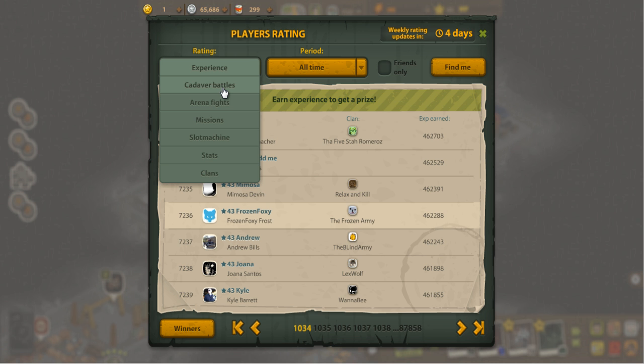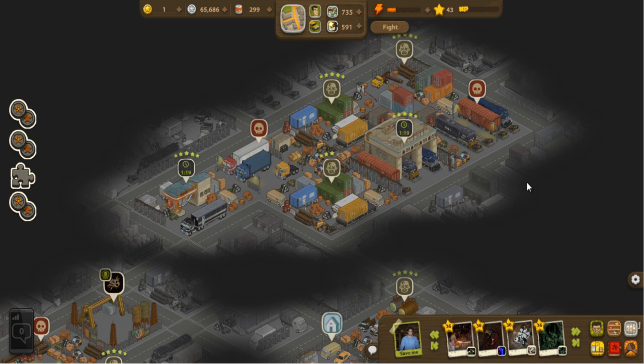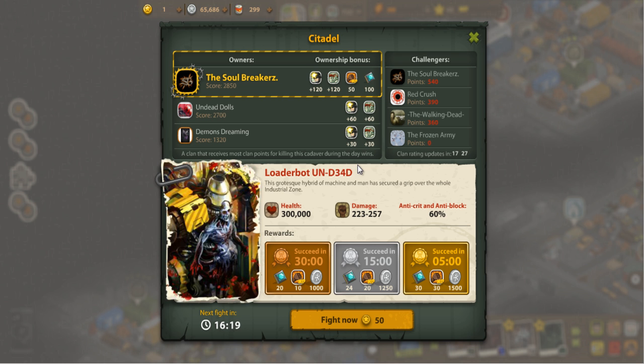I'm probably rated around 797, so not that high up but I've earned a lot of experience. If you look at all-time, you can find the most powerful people — there's a level 102 player out there. The ranking is only really important when fighting a citadel battle, because the people in first place will get extra endurance and toughness for one day for their entire clan, extra clan experience, and a number of microchips, which is quite nice.